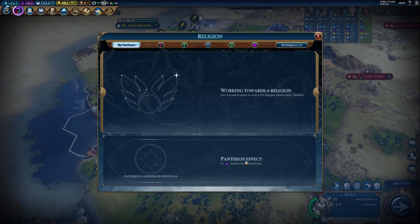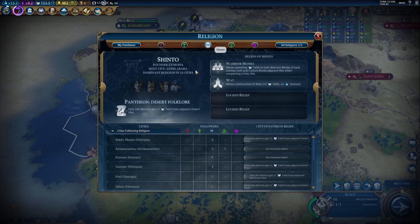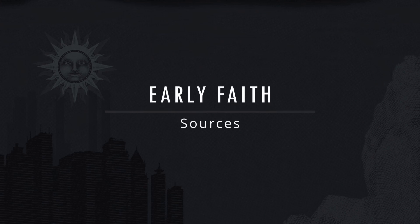Naturally, a player who saves 25 faith first will have dibs on the best pantheon, then the second one, and the third, and so on. So to get a good quality pantheon, you'd need to get it before other players. Every game is different, but in my experience the turn range for selecting the pantheon can range from 16 to 50. So how do you get 25 faith faster?